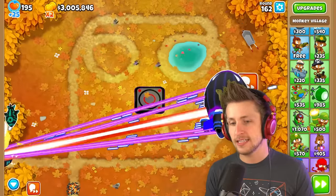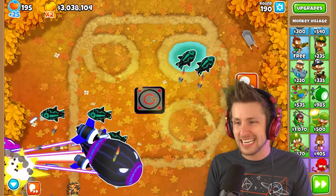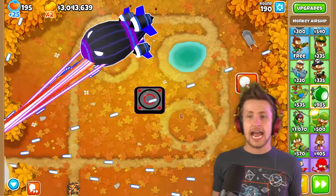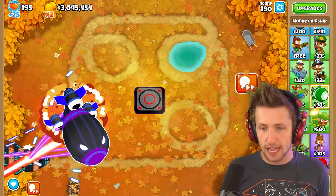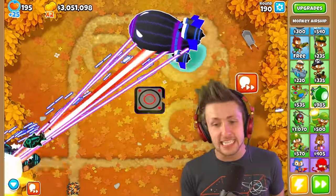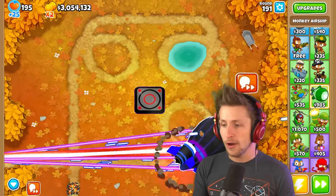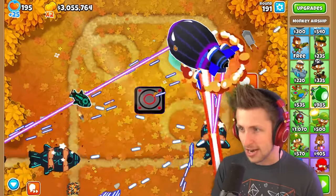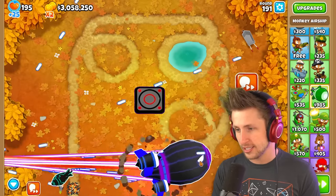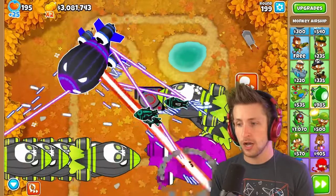I don't even see anything showing up on screen right now. That DDT got a little bit far but that's fine. Round 190 — 7 million pops! Look at it go, holy cow! It literally has miniature DDTs that fly around and pop balloons, and it's shooting out a literal ray of doom. Whoever made this is like — you know what? I'm just going to make this the coolest thing that's ever existed. For a second it looks like it's going along the track. That's actually kind of scary. I think the fortified BAD is going to give him trouble.